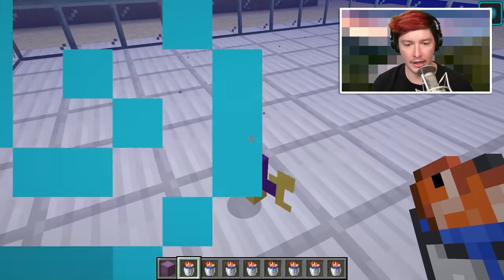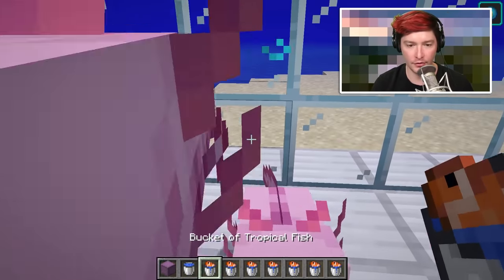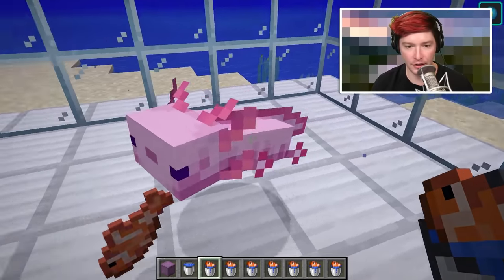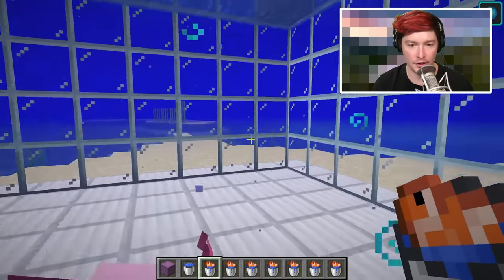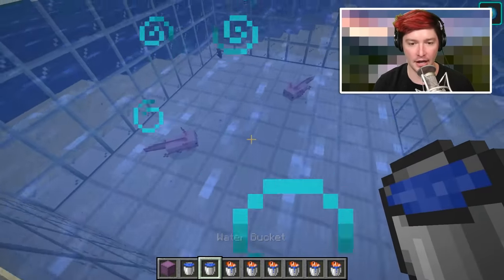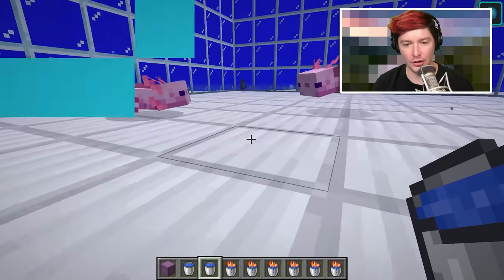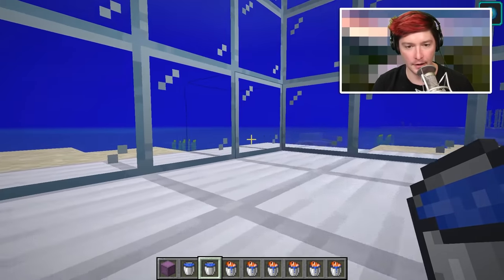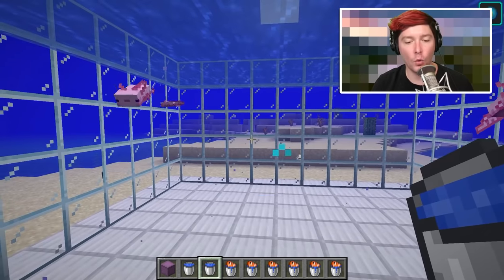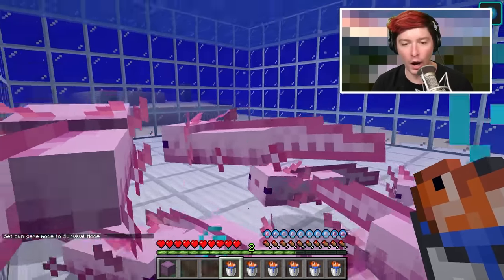Then set down whatever tropical fish you have — in your inventory or shulker boxes — and start breeding axolotl. We've already placed them in here. Now they've both fallen in love. In the meantime I can snag this tropical fish, and there we go — one axolotl spawned. After doing this for a while you'll have quite a lot of axolotl, which is great.